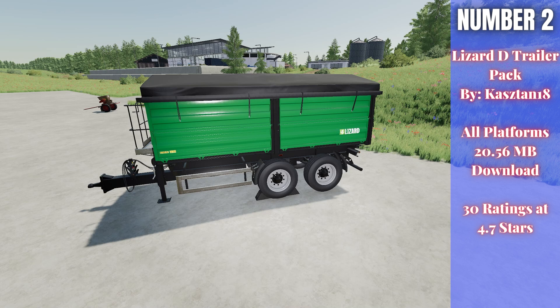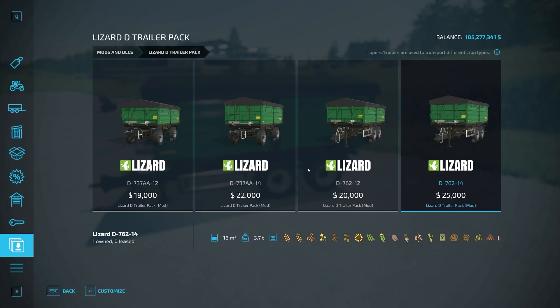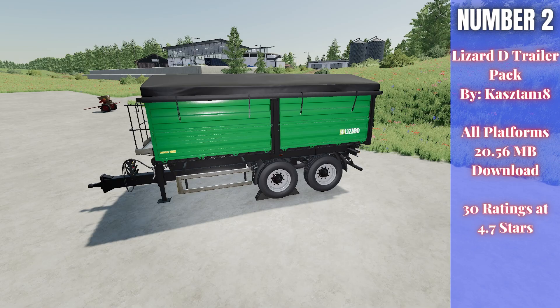Number two this week is the Lizard D Trailer Pack by Castin18 — 20.56 megabytes to download for all platforms, currently rated 4.7 out of 5 stars with 30 ratings. These trailers have different configurations for capacity, styles, tires, color, and cover options. In the pack you have solid axle trailers and swivel axle style trailers, ranging from 15,000 to 18,000 liters capacity. They're all bulk trailers that handle all sorts of different crops.